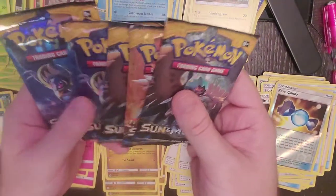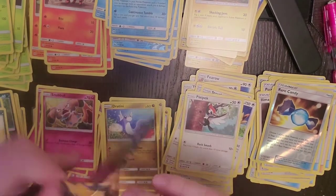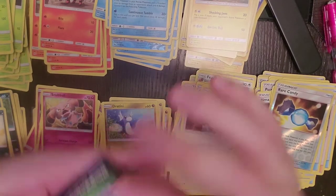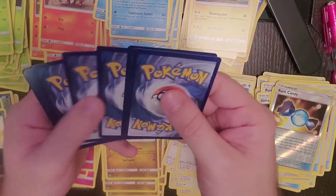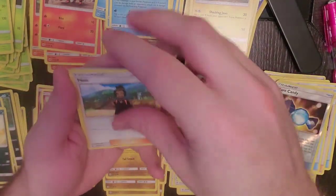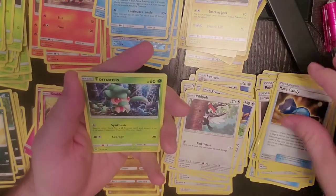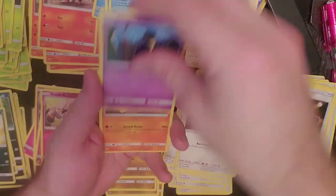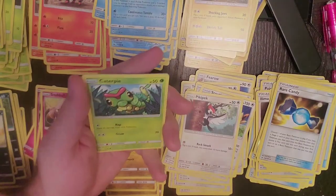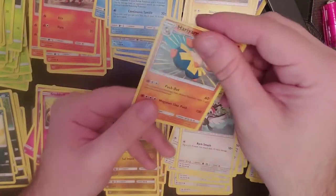Down to our last five. One, two, three, and four. Howl, Pinsir, Rare Candy, Fomantis, Cosmog, Roggenrola, Sandegast, Caterpie, Reverse Holo Caterpie, and Hariyama is our rare.